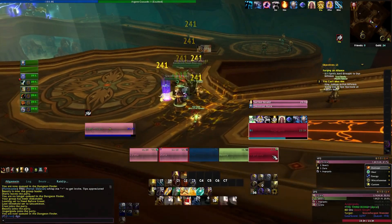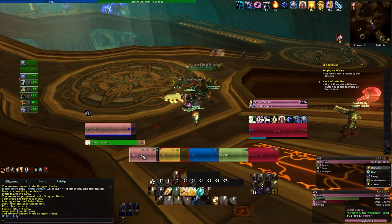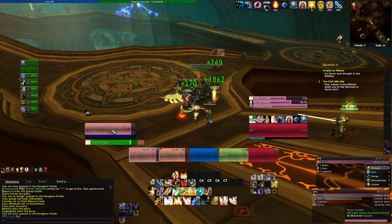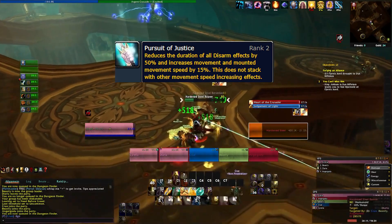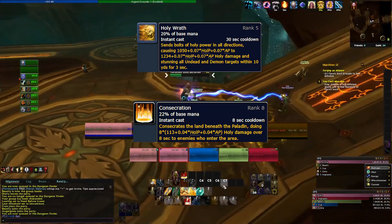The Flash of Light build focuses more on stacking spell power, which can really help improve your dungeon spamming speed. Use Consecration on AoE pulls with a ton of mobs. Since Wrath of the Lich King dungeons are largely undead, you should always be using Holy Wrath whenever you can to help improve your dungeon clears.